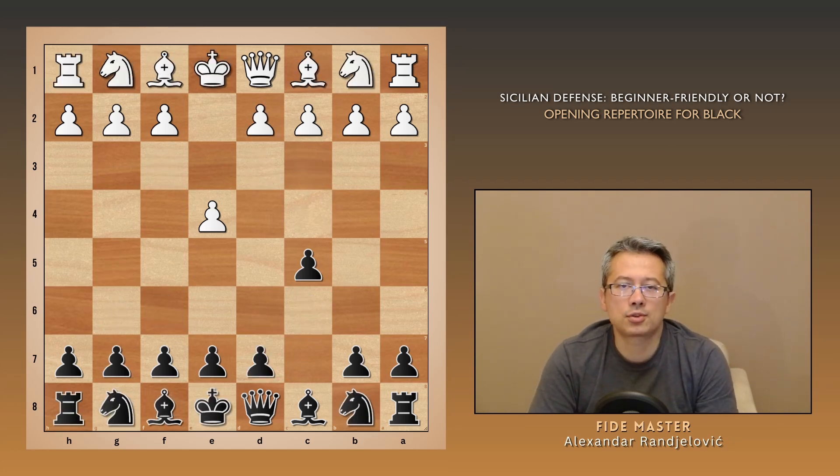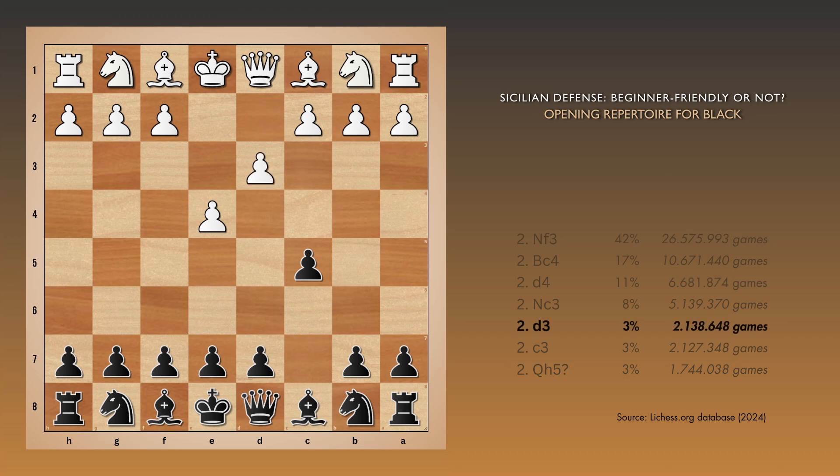A passive move like d3 doesn't challenge black at all. You can comfortably develop your knights, push e6 or d6. Simply, you cannot make a mistake.